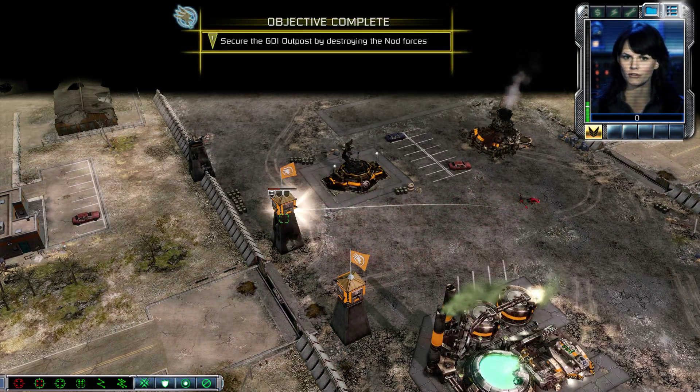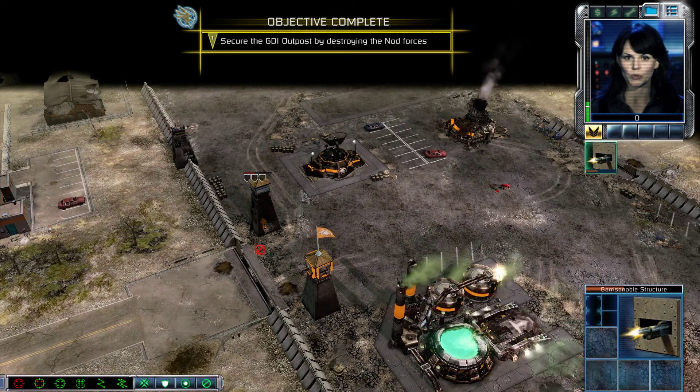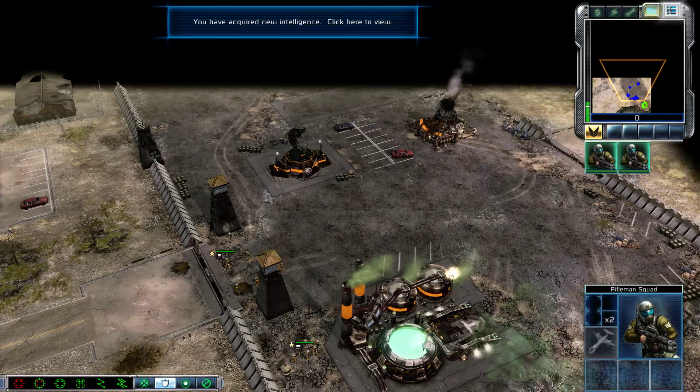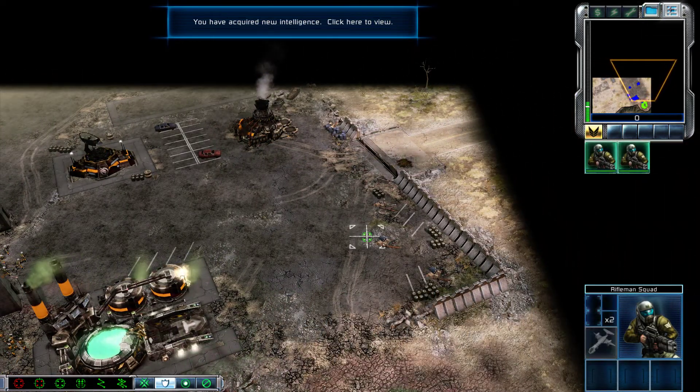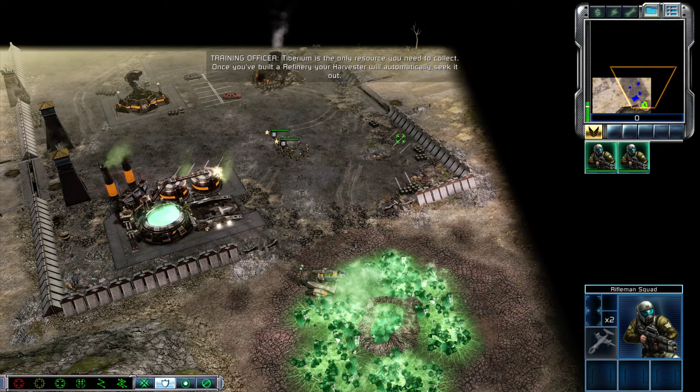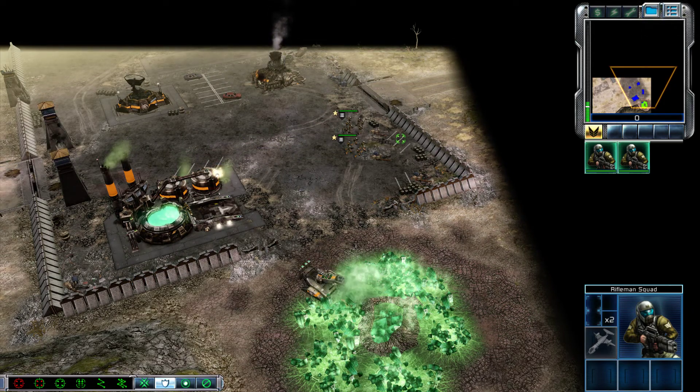Once those forces are evicted, we'll restore the outpost remotely, granting you access. Intelligence data updated. Tiberium is the only resource you need to collect. Once you've built a refinery, your harvester will automatically seek it out.